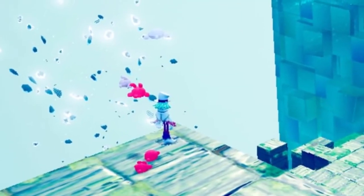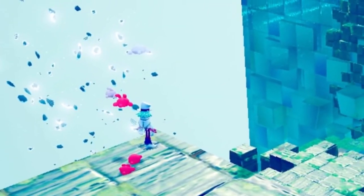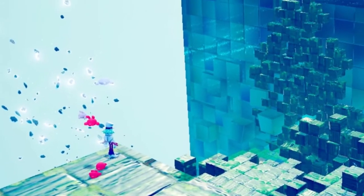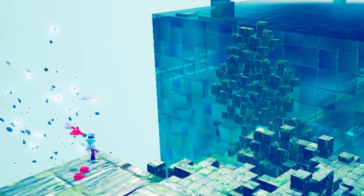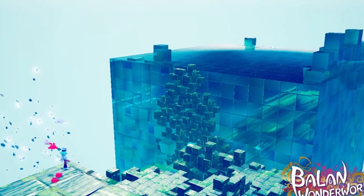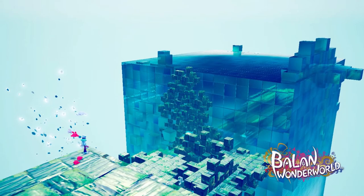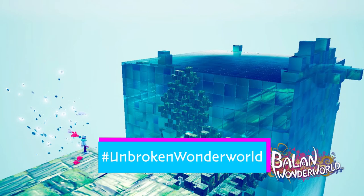Moving on to our last one for this video, Aro Dubbing submitted this one of Balan standing on the edge of the crumbling ruins. I love the particle effects that look like something disintegrated right behind him, and the contrast between the stone blocks and the metallic-looking ones in the distance. Thank you so much to everyone who submitted screenshots. Remember, if you want one of yours featured at the end of a video, use the hashtag UnbrokenWonderWorld when you post them on Twitter.